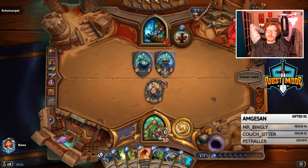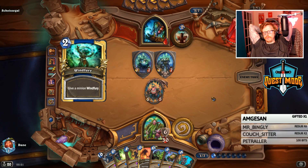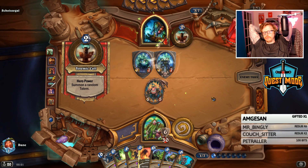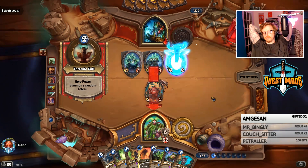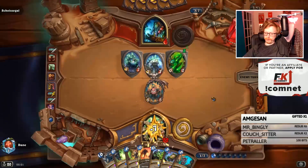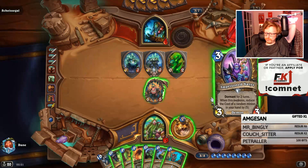Next turn I can still Nourish and Swipe - that's still possible, so it's the same amount of turns. But realistically I would have needed to Swipe and ramp at the same time, because as soon as he pulls out Walking Fountain that's going to be an 8/8 with heal - or if it's only a 4/4 Walking Fountain it's four healing. Here he just Windfuries his own 7/7 so it's 21 damage, so I can tank out one of those hits.